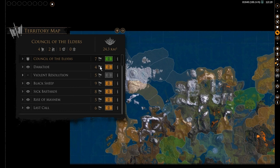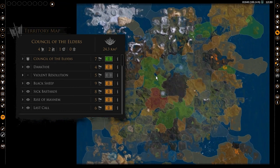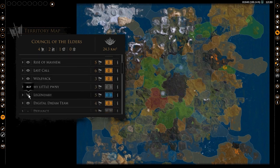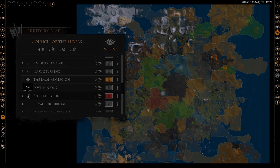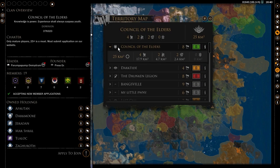Click on a clan and its territories will show in green. Its political affiliations will also show up through different colors: orange for wary, grey for neutral, blue for allied, and naturally red for at war. This arrow will give you access to a detailed overview of the clan and even a direct link to their page where, should you deem them worthy, you can apply to join their ranks.